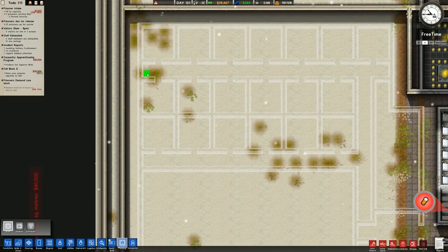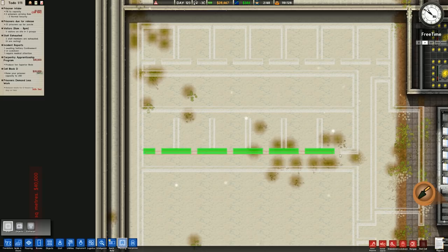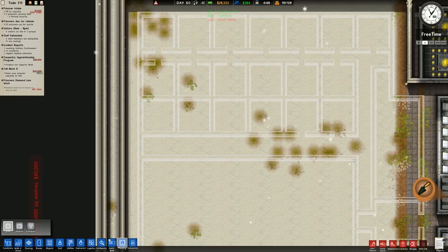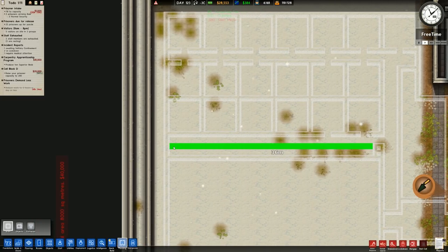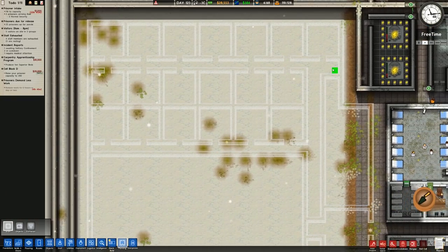I want to shrink it down a bit because it's going to be a different size. We might as well shrink it because these people in here have a 5x5 cell but very rarely come out of the room. So we shrink it down and gain an extra two spaces for this death row to be expanded upon. Even though the walkway is only size one, they're very rarely going to be walking in there.